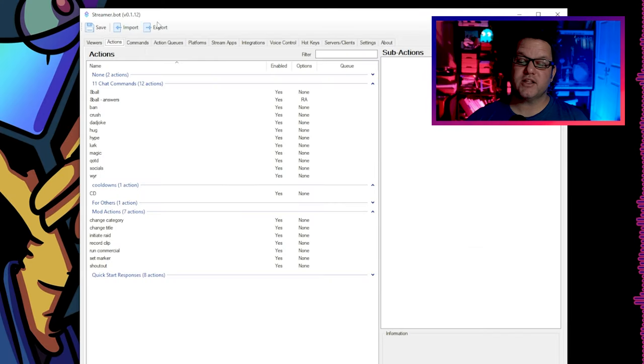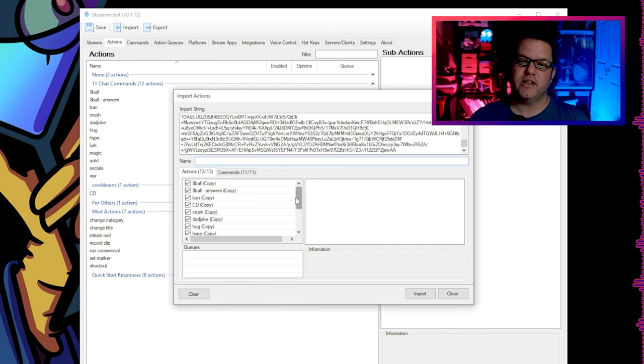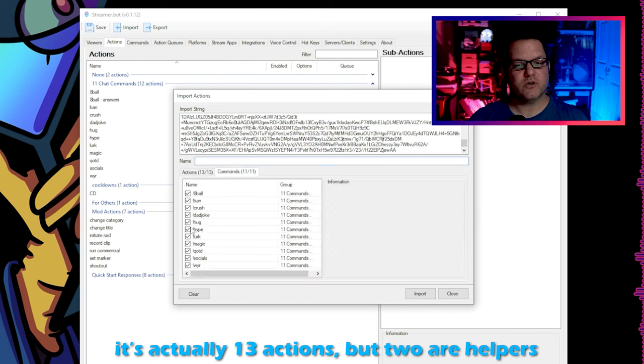The pinned comment in this video will have the import string you need if you wish to import these commands into your bot. There's also a link to my video about how to do the actual import, but we'll go through the super quick version right now. Just click that import button at the top of StreamerBot and paste the block of text that you copied into the main field. Then click import at the bottom and you're done. You should now have 11 new actions and 11 corresponding commands.